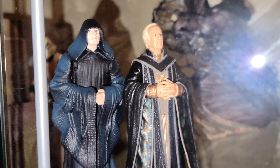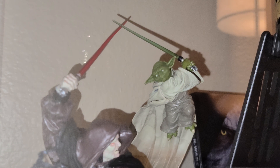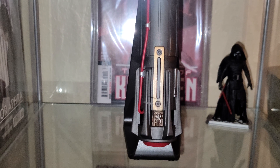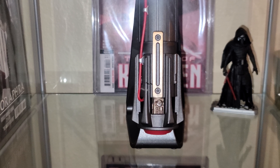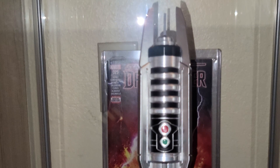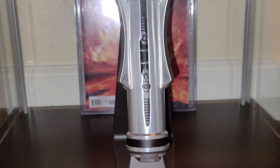Got a steelbook and some 3.75 inch figures. There's an unleashed little statue of Yoda fighting Palpatine - freaking awesome! This is an elite series - Black Series elite - I don't know, it's the Kylo Ren with the removable blades. Got some comic books back here and then I have the Revan lightsaber, which sucks, but I do have it. One of the best comic books back there.